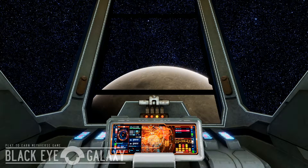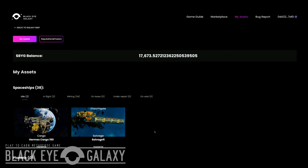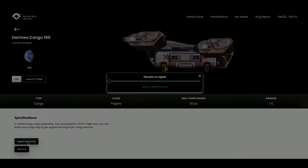Since all Hermes cargos are located surrounding Iris, players will use the repair station located there. To get started repairing your Hermes cargo, go to the asset, make sure the ship is out of operation and not leased for any services. Click on the repair spaceship button at the bottom of the page. This will open up a tab where you move the slider depending on how much you want to repair. My Hermes cargo is 1% damaged, so moving the slider will tell me this repair will cost 1 BYG. Remember, it costs 1 BYG per percentage to repair your ship and takes 1 hour per percent.